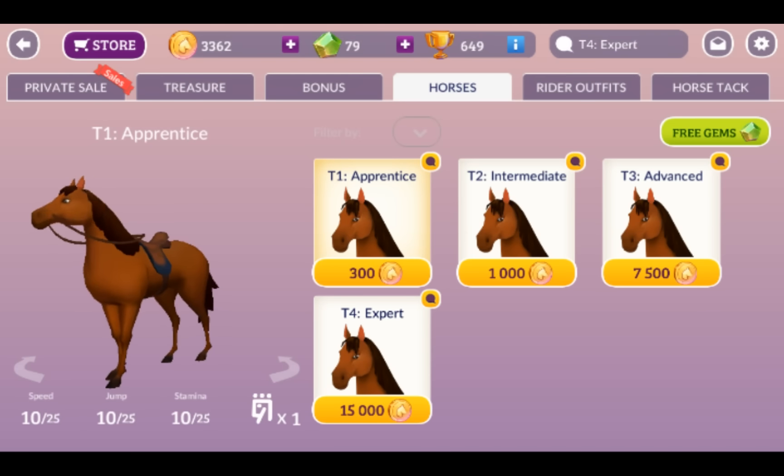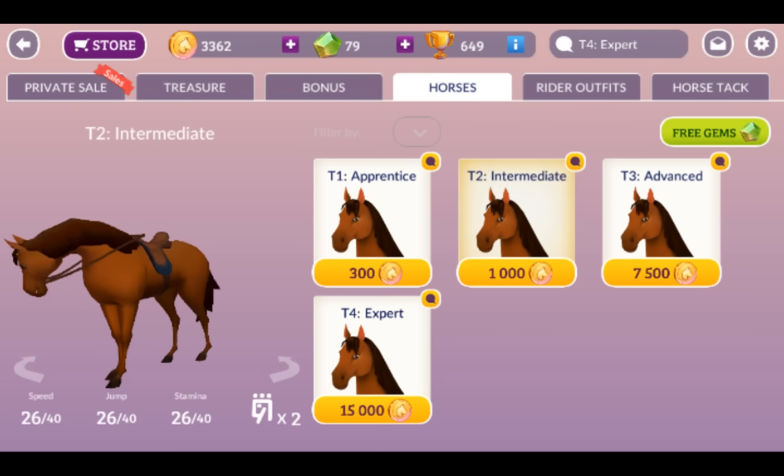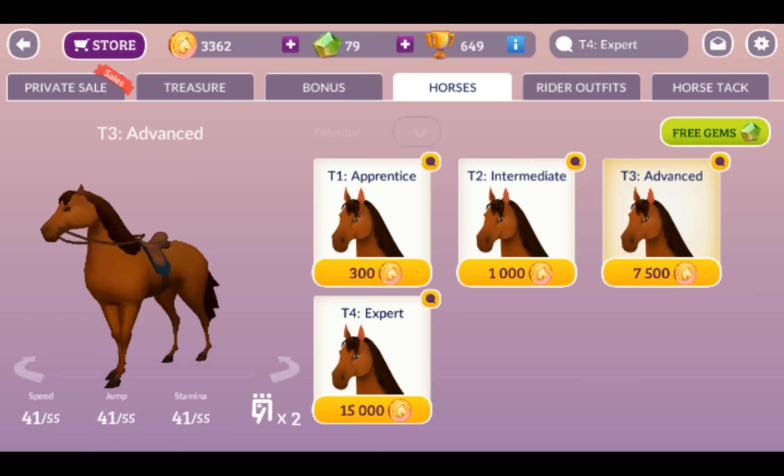This is one way you can get a higher tier horse. You can buy a tier one for 300 equus — they only go up to 25 in every skill. A tier two costs 1,000 equus and goes up to 40 in every skill. Tier three costs 7,500 equus and goes up to 55 in every skill. And tier four, the expert, costs 15,000 equus and goes up to 70 in every single skill.